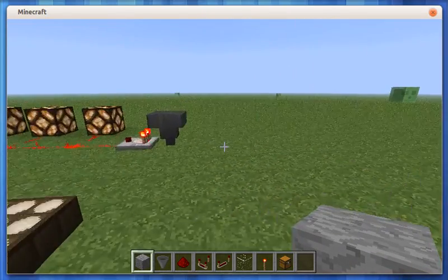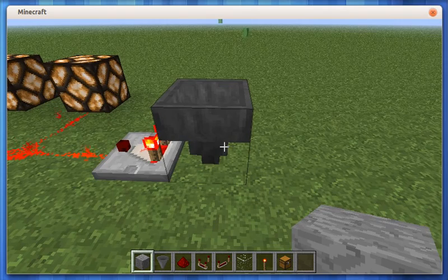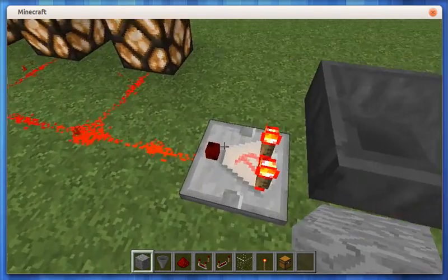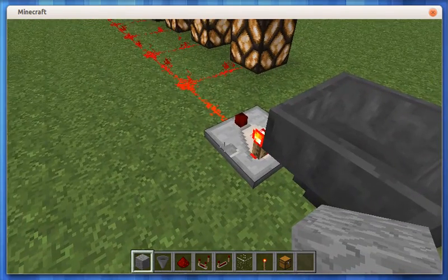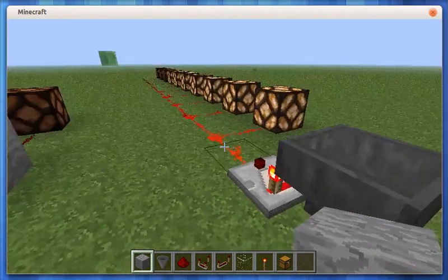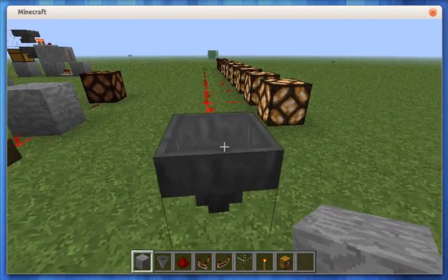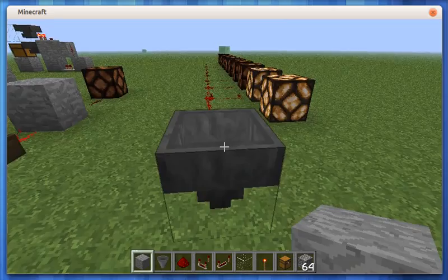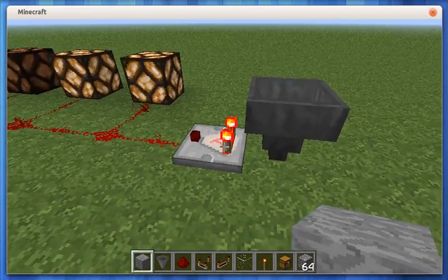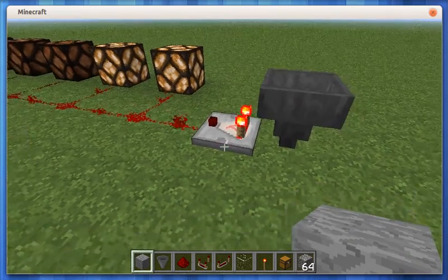The hopper will basically, if there are items above it, attempt to suck them in, and if there's a container below it, it will push those items into the container. There's an additional feature: when you place a comparator next to a container — in this instance a hopper — the comparator sends out a signal based on the percentage full that the container is. At the moment, this comparator is sending out a signal which is lighting up a whole load of these redstone lamps. If we go to the hopper and remove some of those items, you can see that the signal is less strong, so we're only having a few of the lamps lit up. It's this strength-to-percentage-full ratio and the signal being sent out that the sorter actually uses, and we'll get to that when we actually demonstrate the sorter in full.